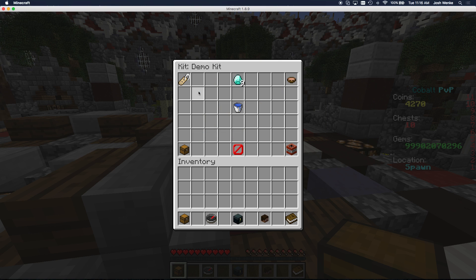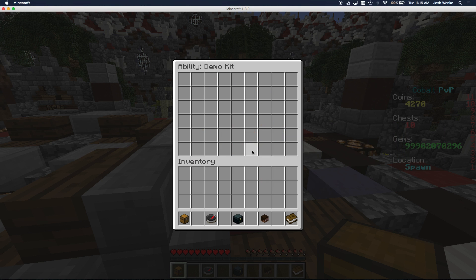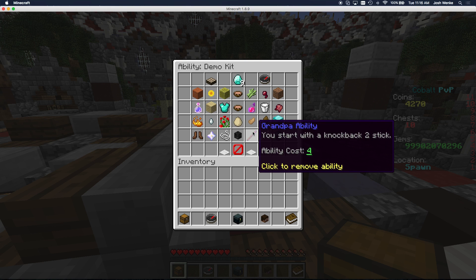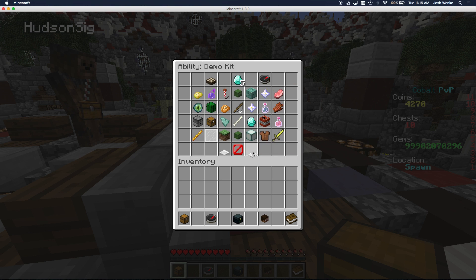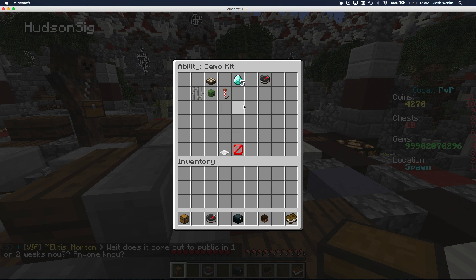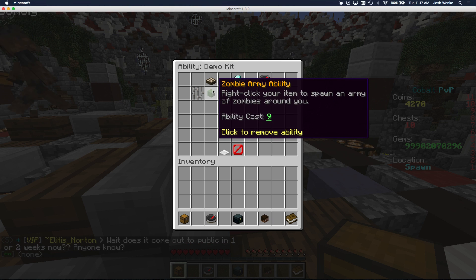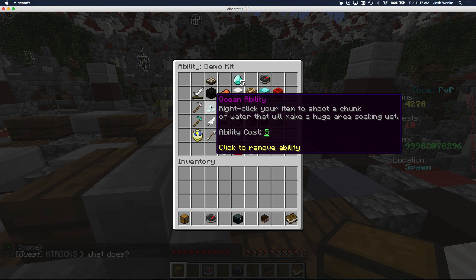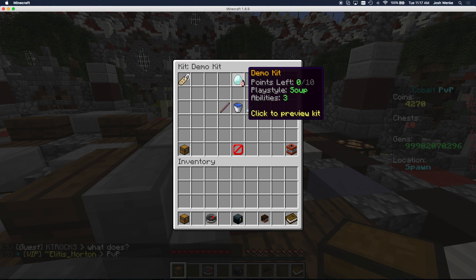Let's add the jellyfish ability — that costs one point. Now we have nine points left, so we can go add more abilities. I'm going to go over to the next page and find some really expensive abilities. Here's a grandpa ability — you start with a knockback two stick. Let's add that one. Now I have five points left. I can't add the kangaroo ability because I only have five and I need six. Let's find something that costs five — there we go. Now I have zero left, so I can't add any more abilities because I've used up all my points.